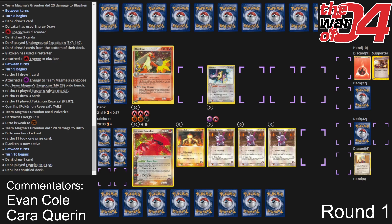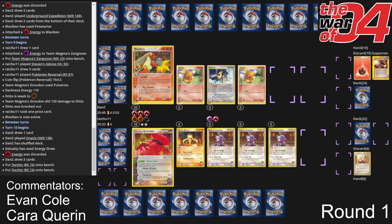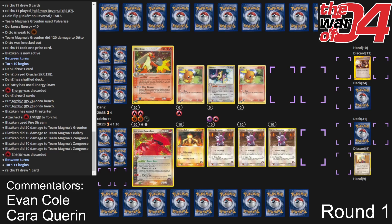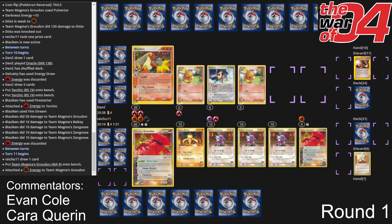Zangoose is a decent card in the Magma deck but there are not many situations where you want to have three of them on your bench. Robin does get to knock out the Ditto — and if I had to guess, it was probably a Pulverize. So now that he's Pulverized the Ditto, he is in a good spot to Pulverize this Blaziken, and Dan needs an answer right now. If he does not rip a Dunsparce — oh wait, he played Oracle. Okay, two more Torchics. Hopefully he's got some more Blaziken in hand. There's the Firestream getting the damage going — now if Dan can come up with another Blaziken and figure a way to attack with it, Robin's got to start rebuilding.